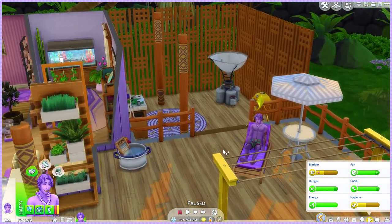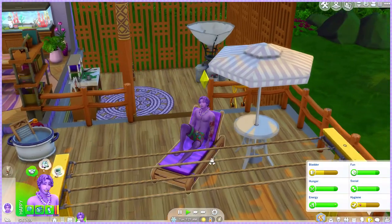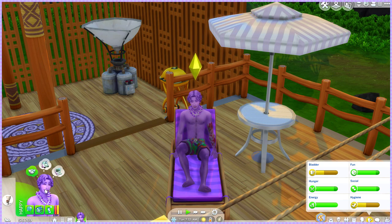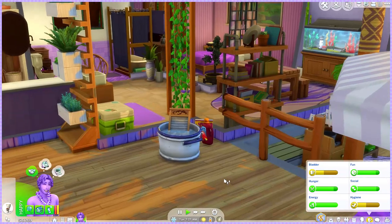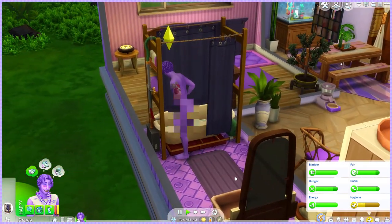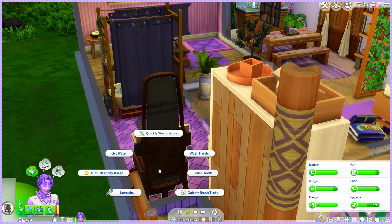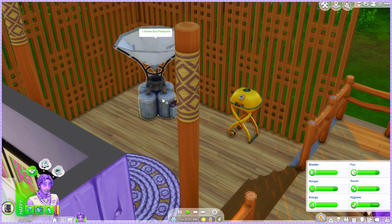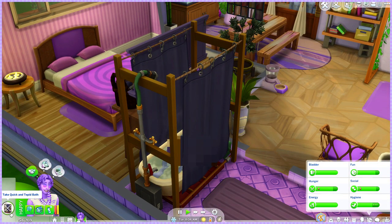We might need to visit a community lot for a shower, which is inconvenient. I wondered if the toilet would work — apparently no flushing. But then, surprisingly, he's actually taking a shower! Earlier this morning I made him wash his hands and he couldn't do it. Did breaking the valves somehow work? Either way, things seem to be working now and he's going to have a quick bath.